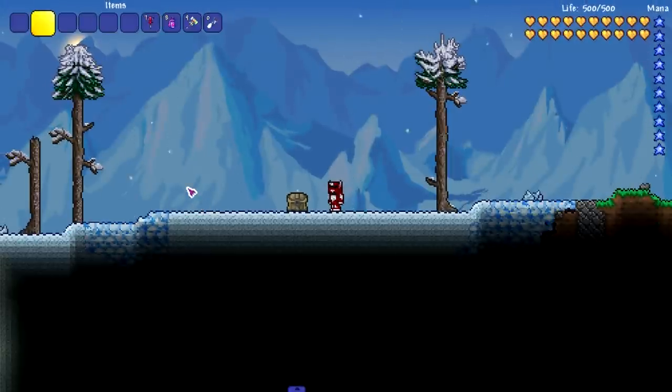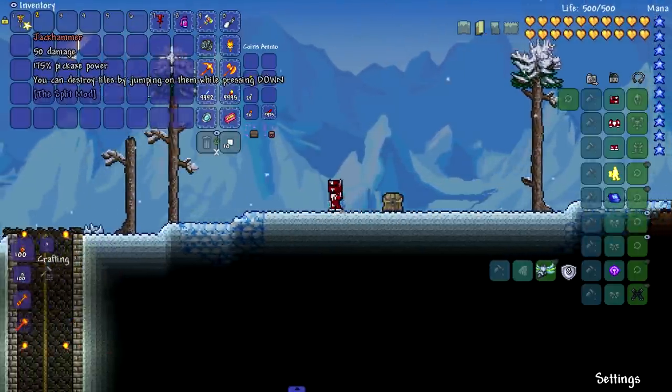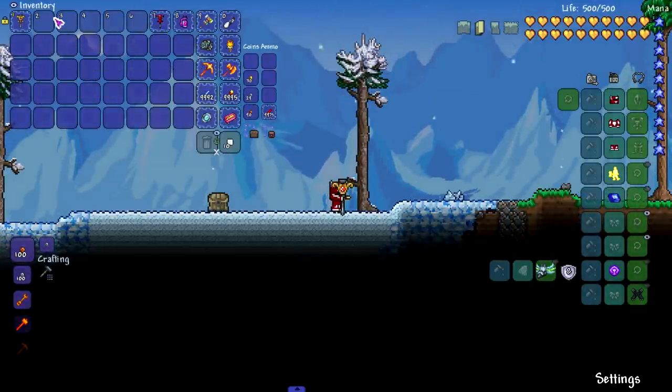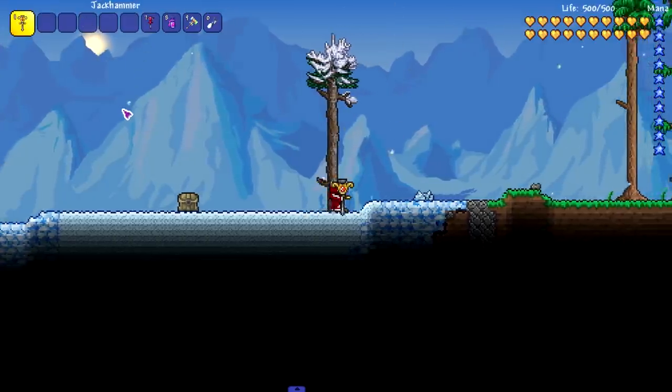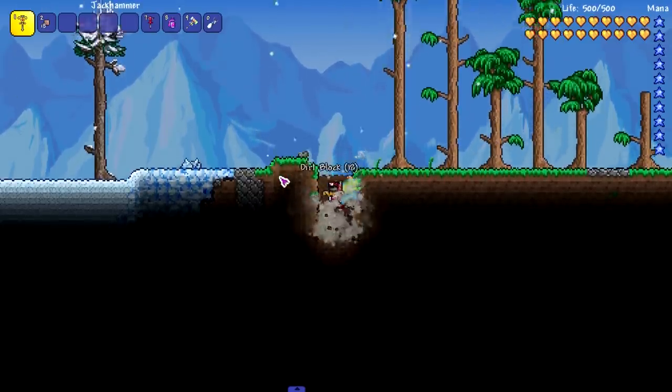Moving on to the jackhammer — I believe you can buy this one in hard mode from the Twilight Walker, while the pogo stick is available pre-hard mode. The jackhammer does 50 damage with 175 pickaxe power, and you can destroy tiles by jumping on them while pressing down.